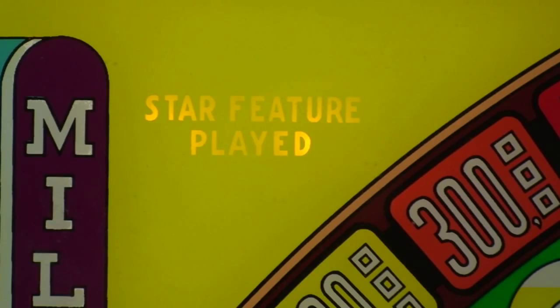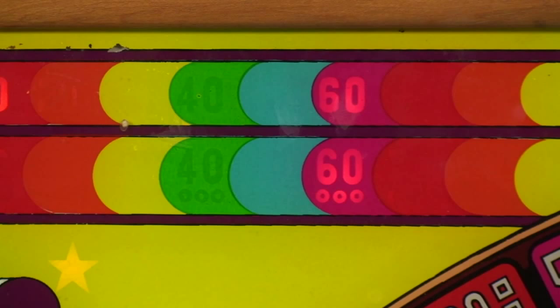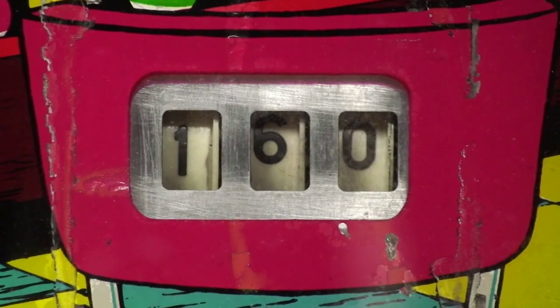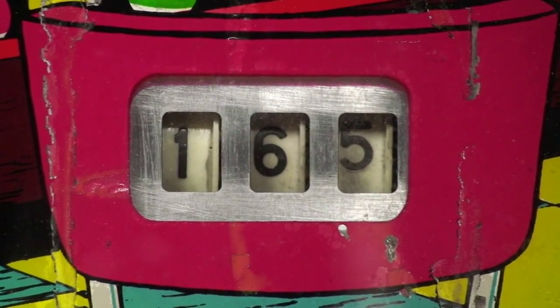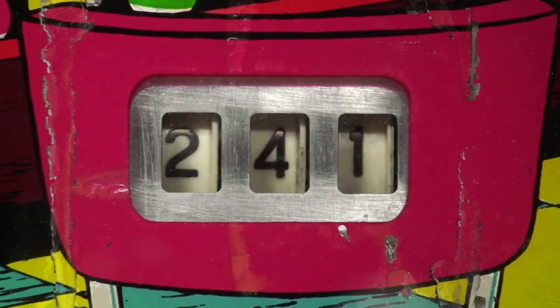To win with the star feature, the two lower score digits must match a number when the ball leaves the playfield. Do this twice for five replays. Doing this five times awards 200 total replays, if you're willing to wait three minutes for the replay award counter.